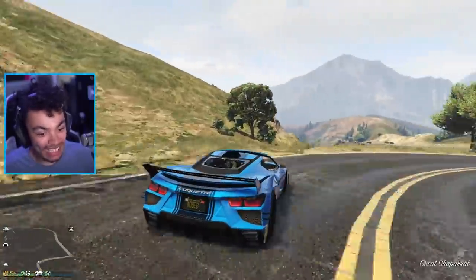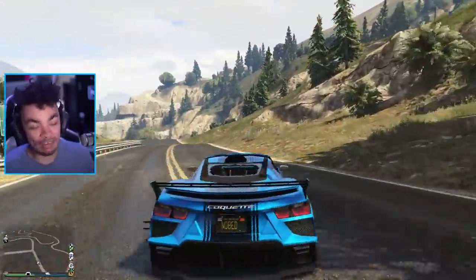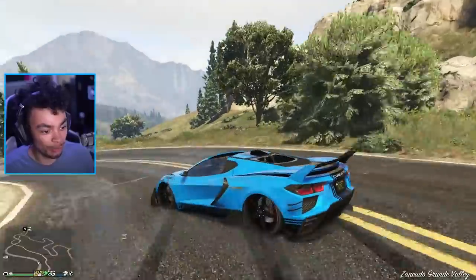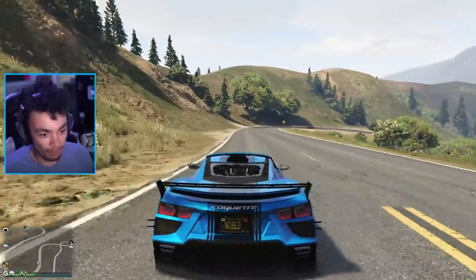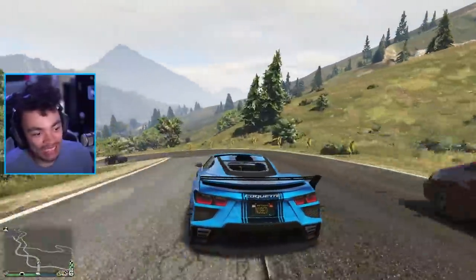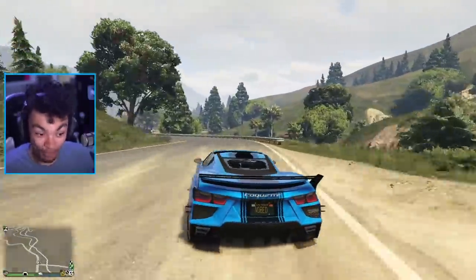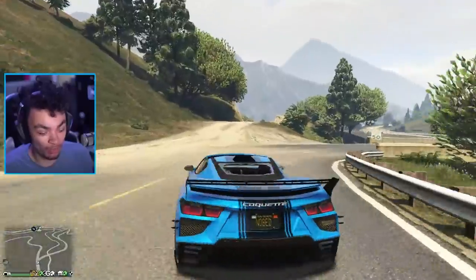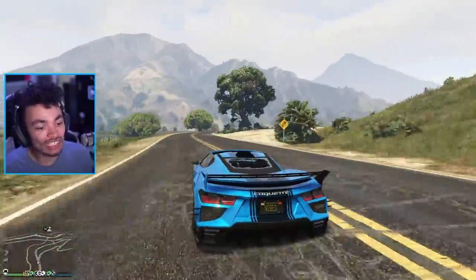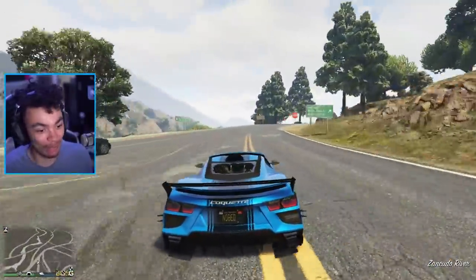It drives okay. It's a little bit understeery at times, but also oversteers when you brake. The wing definitely helped, because when I first pulled this out without any customization, it was just doing that the whole time. It's not the greatest drive, but I think that's the point. The actual C8 Corvette is not the best car in any light, but it's cheap and a lot of power for the money — ridiculous power for the money — which is what makes it so good. And I think that's the idea Rockstar have gone for here. Just ignore the fact that I am scraping through literally everything on the road. You can't even see the bottom of my diffuser.